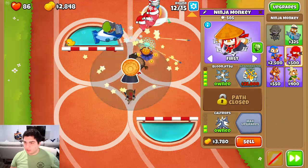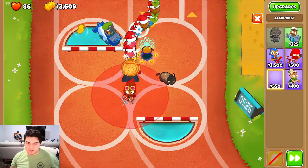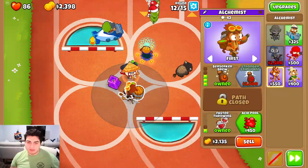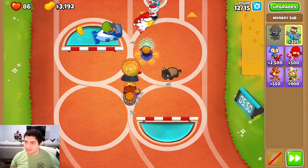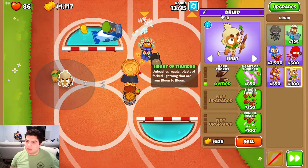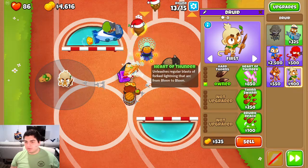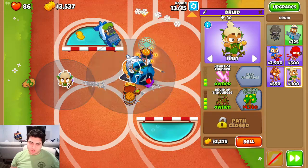We're gonna go with Blunjitsu. We will go Caltrops — I do think they're worth it, even though not everyone gets Caltrops. We'll plop down the Alchemist down here, and then we're pretty much good. I'll put a Druid just to give more range — Heart of Thunder. Hard Thorns were increased in price and Heart of Thunder was decreased. Still very good.